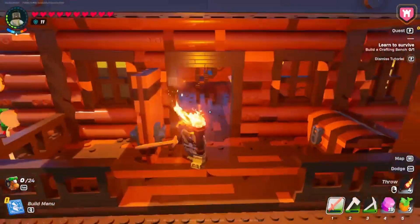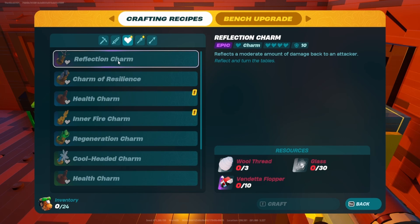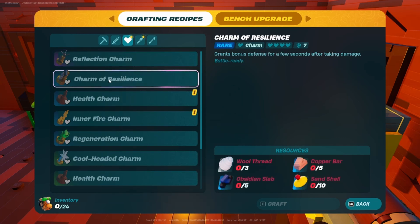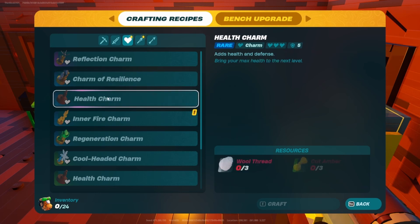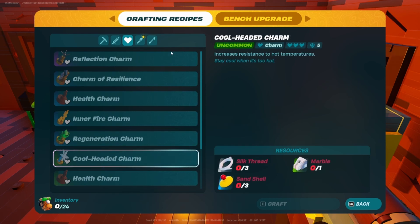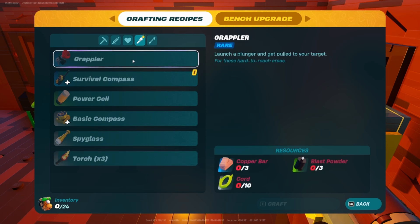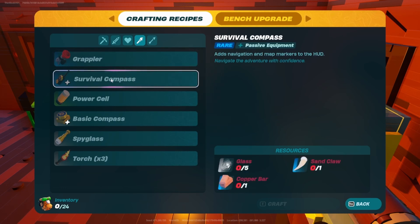So we recently upgraded our table and there are some new things. Reflection - reflects a moderate amount of damage back to the attacker. Bonus defense for a few seconds after taking damage. A new health charm that adds health and defense. Inner fire chime increases resistance to cold temperatures - we need rubies for that. There's also a grappler that creates light and warmth, and a survival compass that adds navigation and map markers to your HUD.